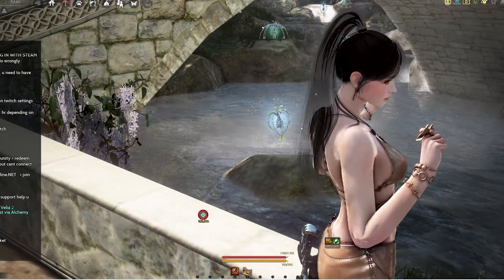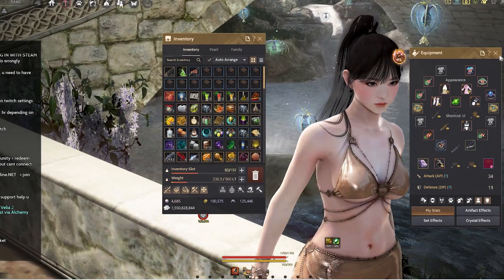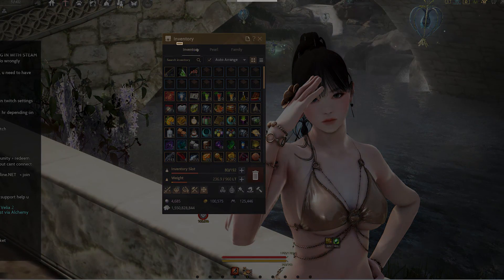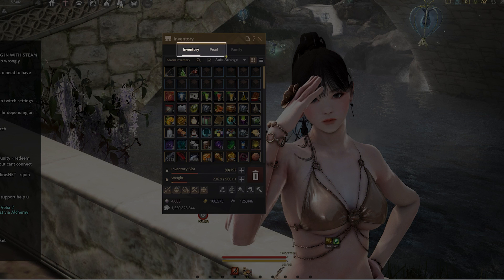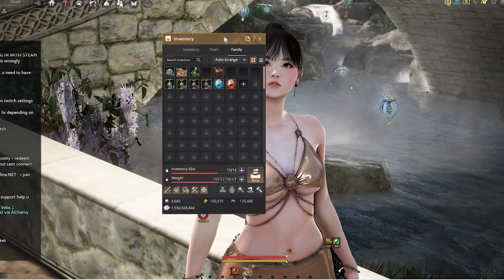When you press I, which opens your inventory window, there is the standard inventory slot, the pearl slot for pearl items which you buy from the pearl shop like outfits, and there's also this family inventory.